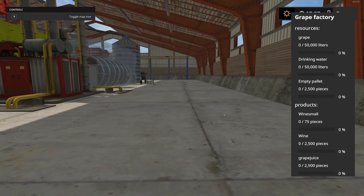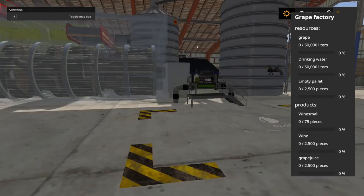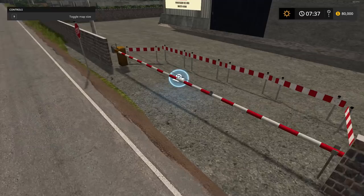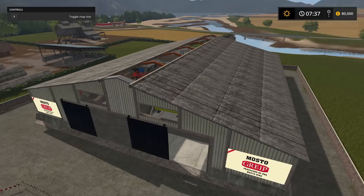You bring in grapes, drinking water, and empty pallets and you get small wine, wine, and grape juice in return. Very nice looking plant. You'll have to purchase these — I imagine once purchased the inner gates disappear. You can pick it up right here for a pretty decent $85,000.